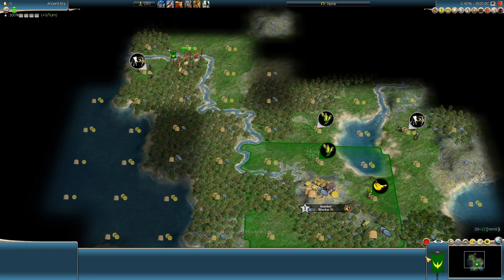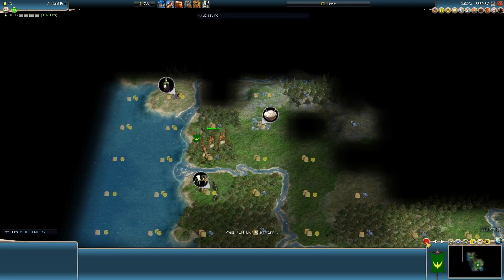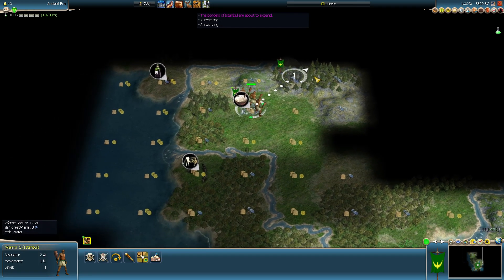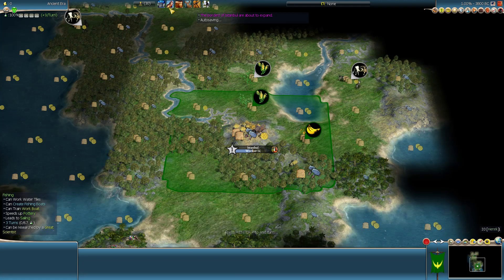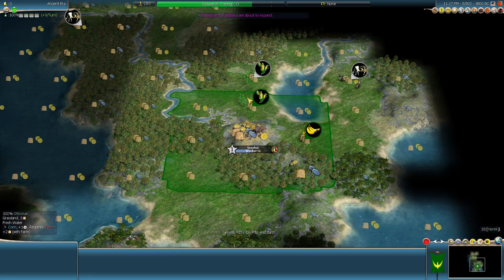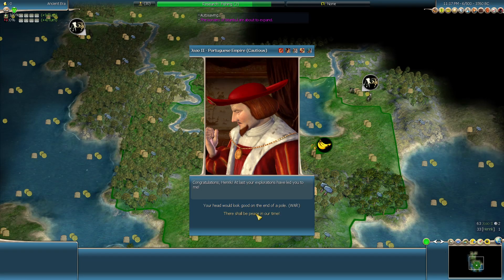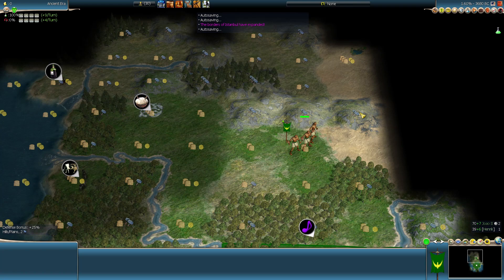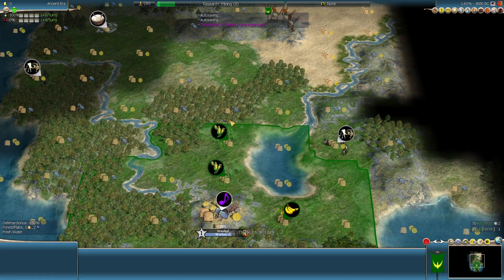Maybe Fishing first even, just to work these tiles. I'm tempted to actually go Fishing first just for the commerce — I need to tech, that's the thing. Is there anyone here? No, there is not. So we're gonna need Archery. What do I want to settle on? I think Fishing. I actually think I'm going to go Fishing first. Of course we meet someone on turn six. That's fine — I need commerce, I'm going Fishing. Fishing, Mining, then maybe Archery.